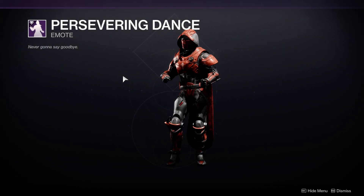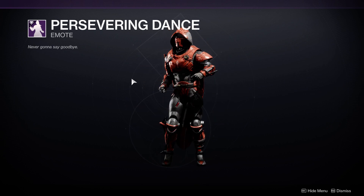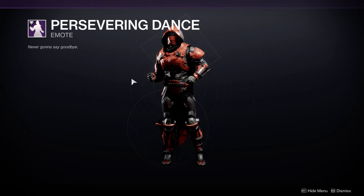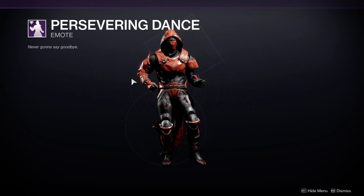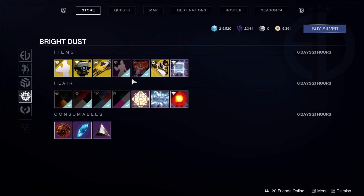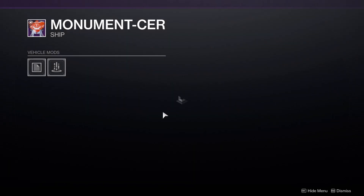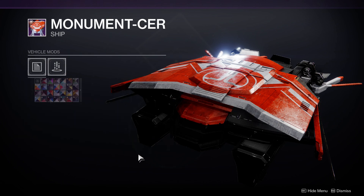The Persevering Dance emote — I like to call it the Umbrella Academy emote. I don't know why, but I think of the first trailer, looking for anything, when Vanya's dancing. It's a cool emote. The Monument ship for 500 bright dust — it's all right, but I just got it because it was 500 bright dust, if I'm being honest.